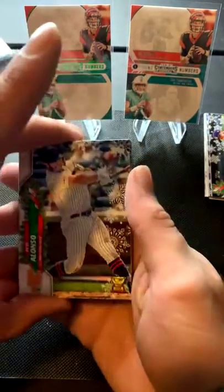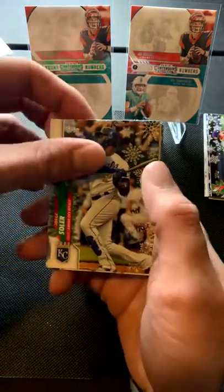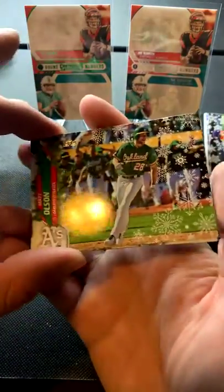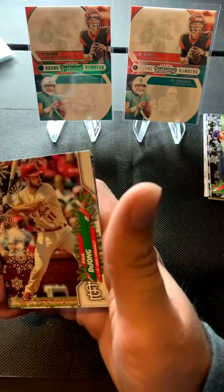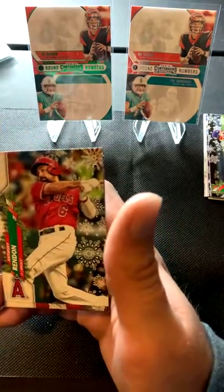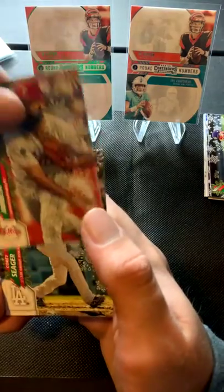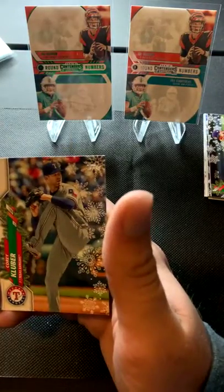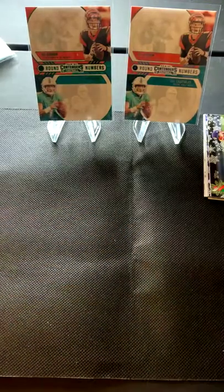Last regular pack: Pete Alonso gold cup - that's a nice one. Jorge Soler, Matt Olson, Paul DeJong, Masahiro Tanaka, Anthony Rendon snowflake, Jake Arrieta, Corey Seager, Josh Hader, and Corey Kluber. Decent pack right there, nothing too special.